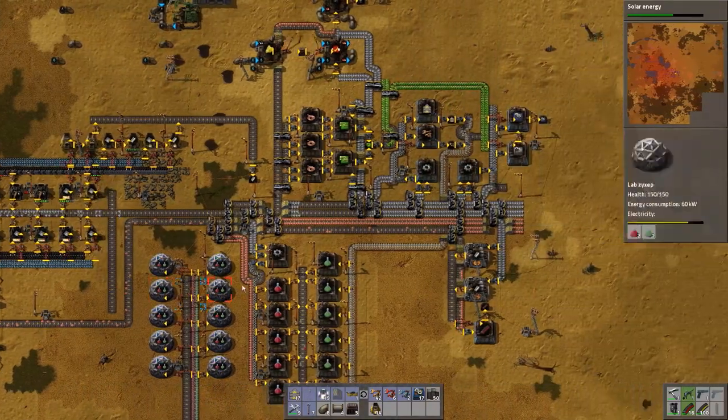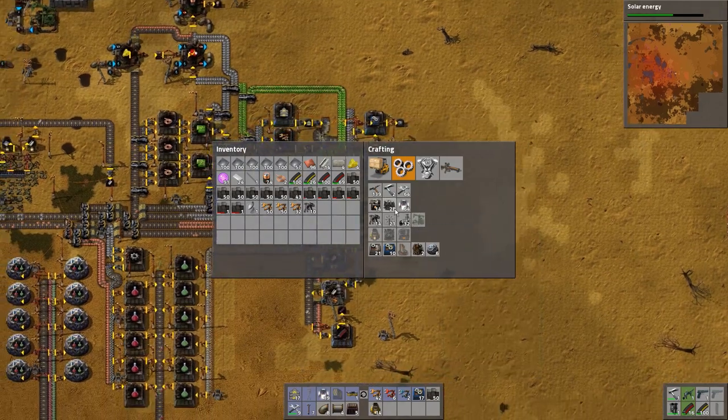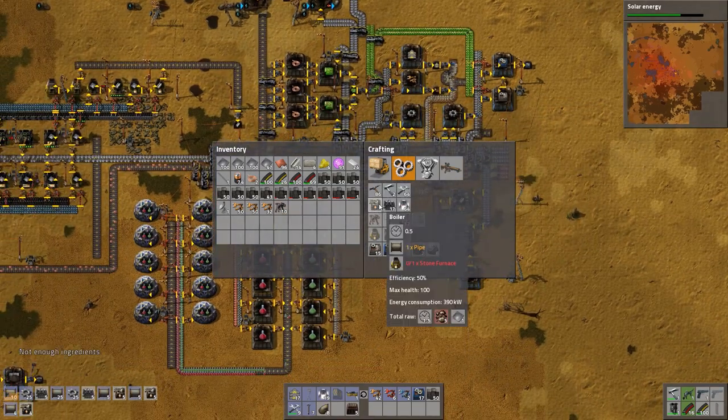We also need more copper — the copper is drying up completely. So what we need to do is we need 10 more steam engines, and exactly 14 more boilers. That's nice.